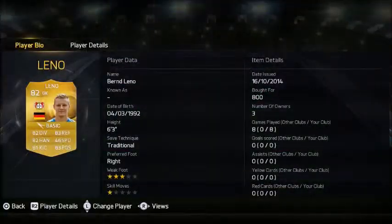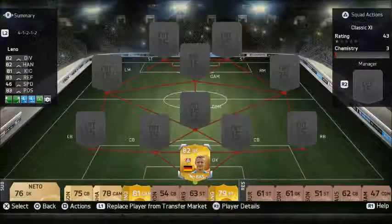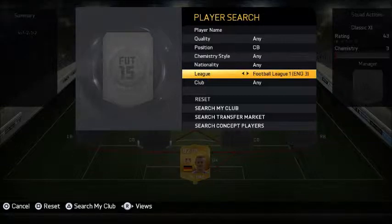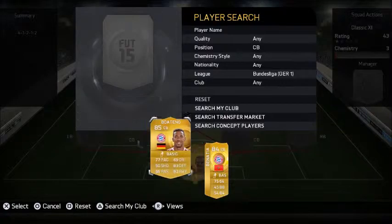We're going to start off with Leno in goal. He's basically the cheap Neuer, or as I like to call him that, because you can't afford Neuer you just get him, and he does nearly as good as Neuer.